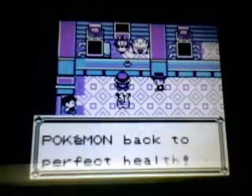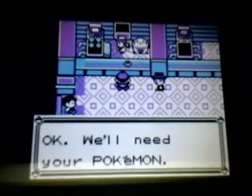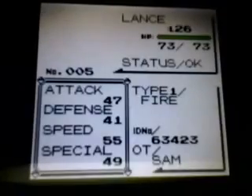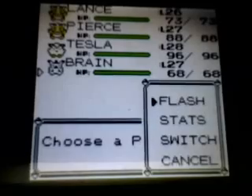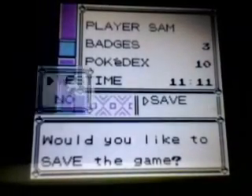In the next part we're going to explore Lavender Town and see what's up with the Pokemon Tower. I think we did a lot of progress in this part. Everyone's at a pretty good level — Lance is looking good, let's see when it hits level 27. Pierce is looking scary right now, Tesla is doing well, and Brain just leveled up. We're in good shape. See you guys in part 11, take care!